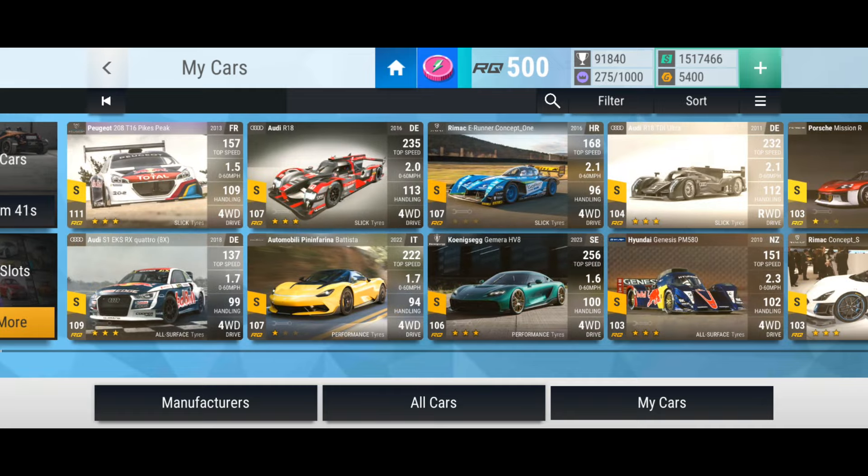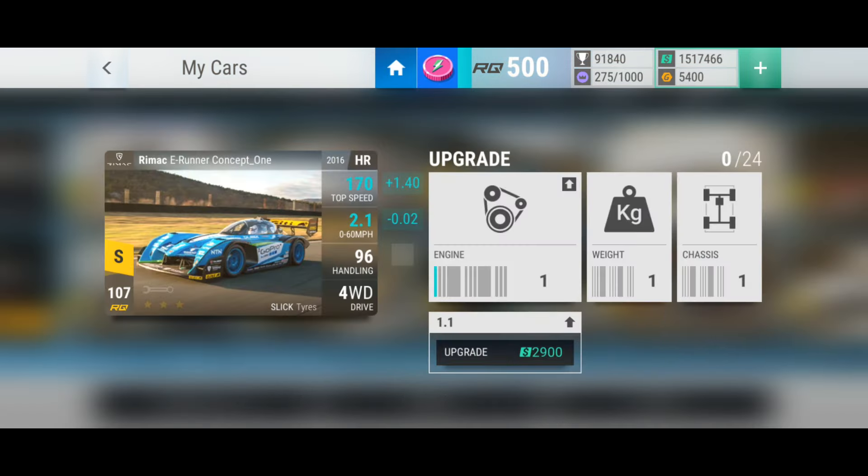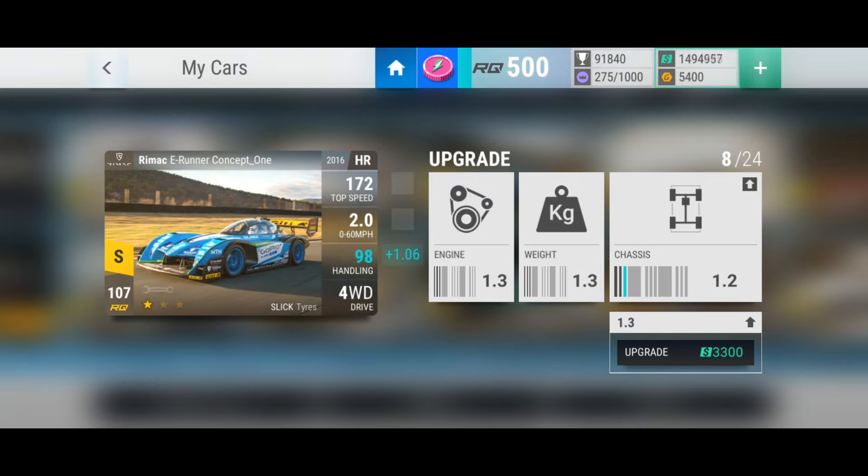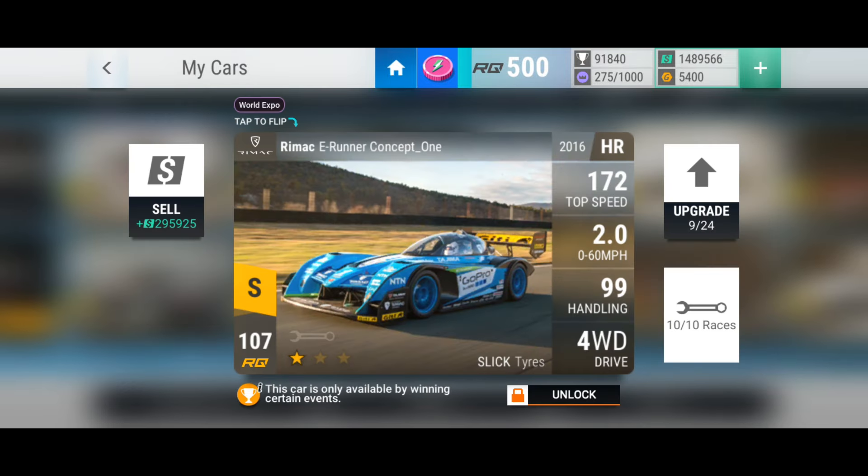Look at that - it's 5th in my garage, that's insane. That's an insane win - really pleased. Let's get it to one star and see what the numbers say: 2.099, it's electric so it's a bit heavy but not that heavy. Slick tyres, four-wheel drive. I think that's going to be a great car - a really good car. I can't believe I won it travelling in an aeroplane and airports with no mobile data signal in Turkey. That is just mega cool.